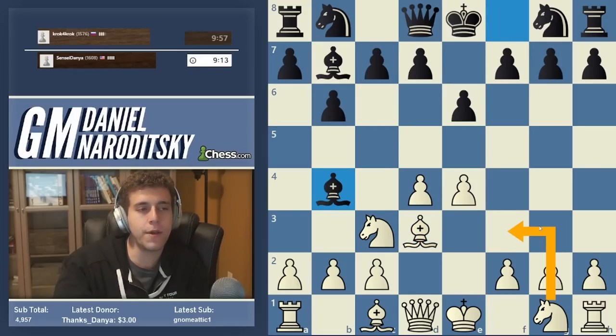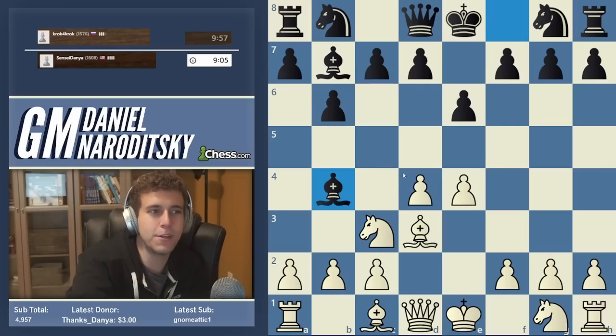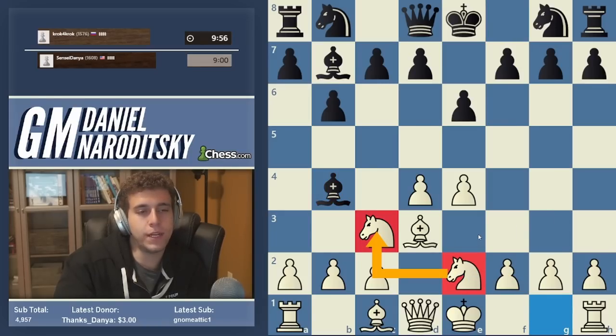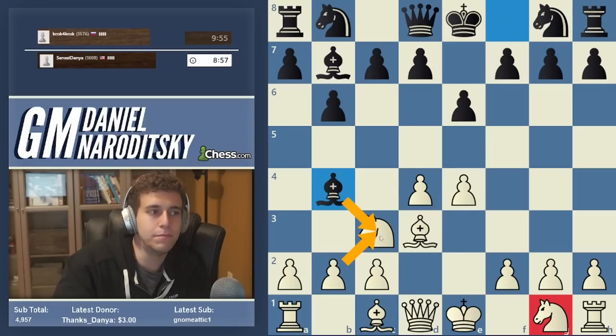Rather than going knight f3, a3 is a move here — a3 really is a move, but it's a little passive. Not knight f3. Knight e2. Connect the knights so that when one knight takes the other, it's not the pawn structure I'm worried about. I'm not worried about bc — I'm worried about the e4 pawn becoming a weakness.